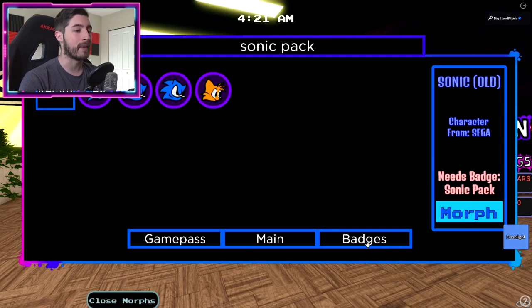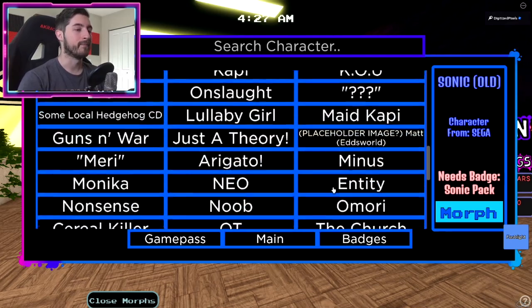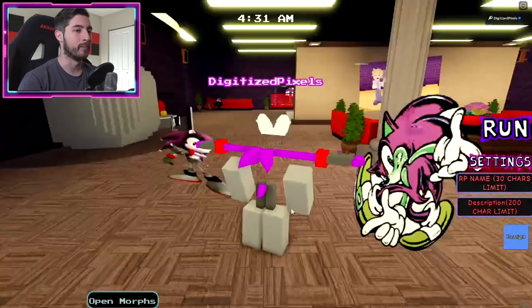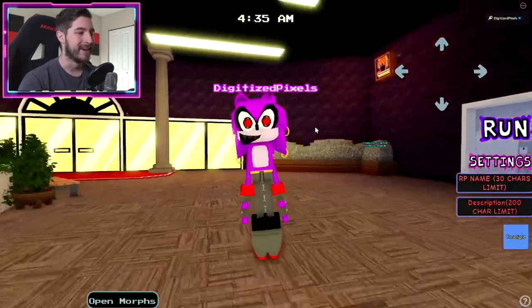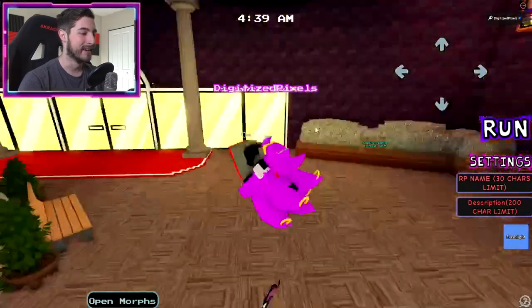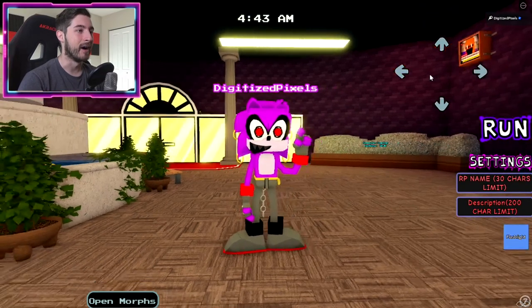Now I do love this new update - now that they've added it, you just have to open up Morphs and your badges are all here for you. You don't have to go run around and look for them. Let's check out Cold Steel - morph into it. Oh, it's me.